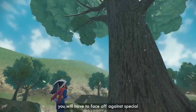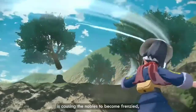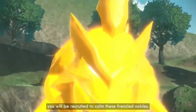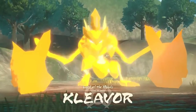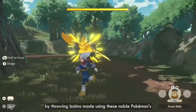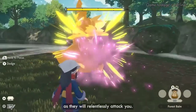During your adventure, you will have to face off against special Pokémon called Noble Pokémon. A strange phenomenon is causing the Nobles to become frenzied, making them rampage. As part of the Survey Corps, you will be recruited to calm these frenzied Nobles. Simply defeating them in battle will not calm them — you will have to quell their frenzy by throwing bombs made using these Noble Pokémon's favorite foods. It can be difficult to hit a rampaging Noble with these bombs, as they will relentlessly attack you.